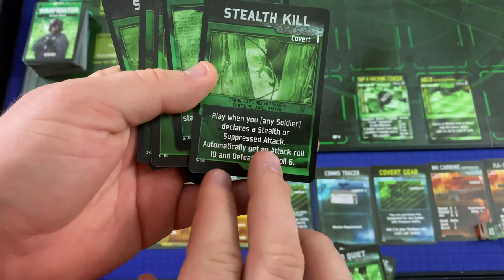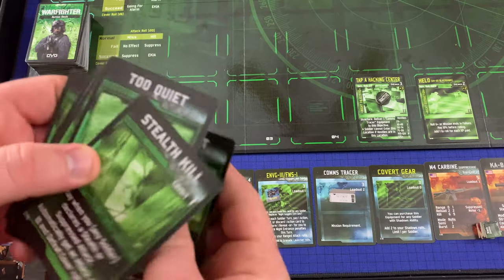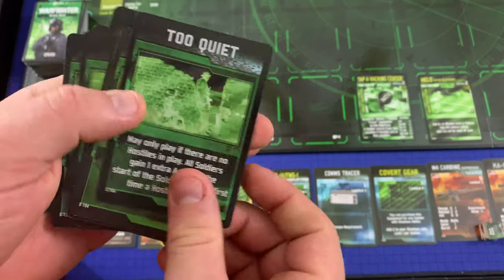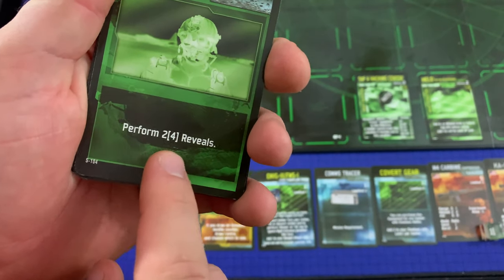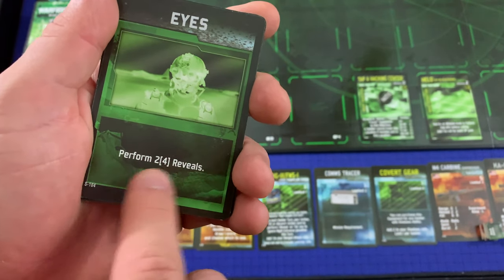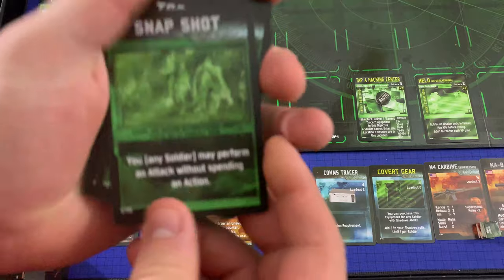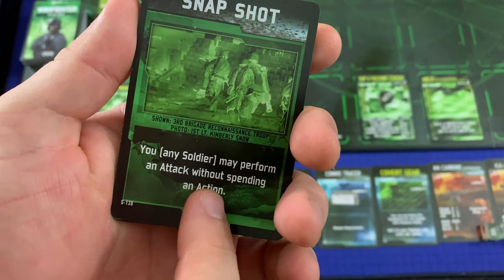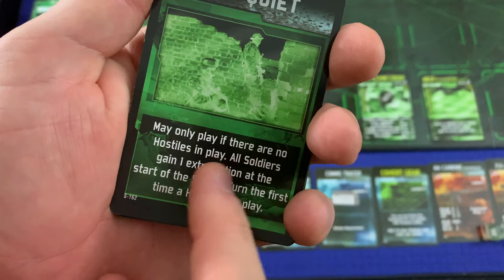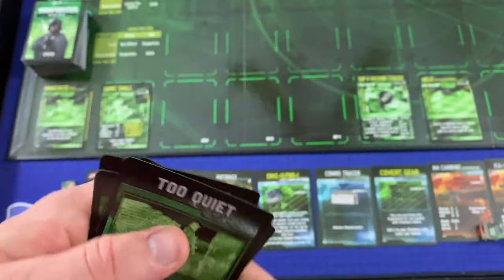We also drew Eyes — perform two or upgun four reveals — and another Too Quiet. The parentheses show where you can pay an experience point to upgrade to the better version. The Location Marker automatically gets discarded and we draw a location card. We also have Shot by Shot — perform an attack without spending an action, but only if there are no hostiles in play. Let's draw a location card.